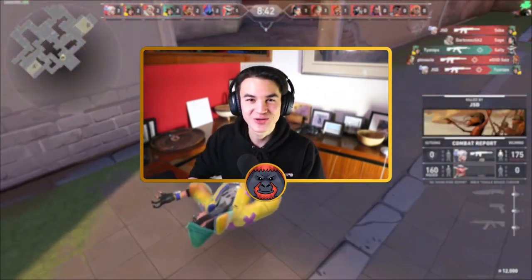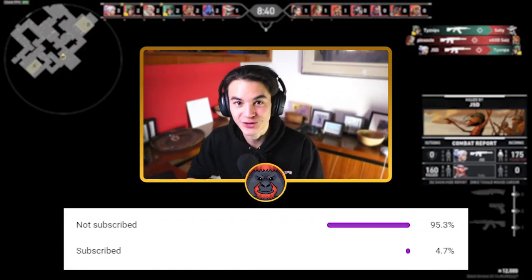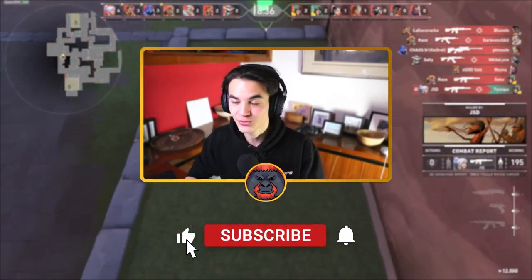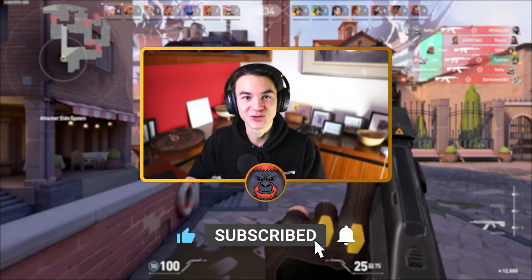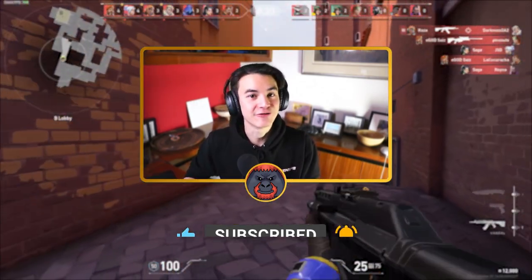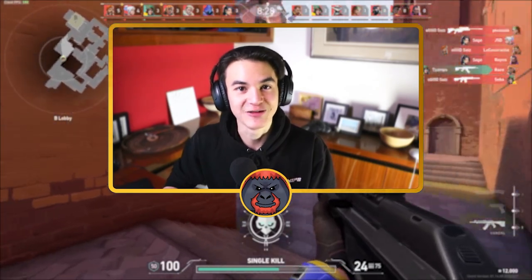Before we begin, YouTube has this bug that shows only a small percentage of you guys are actually subscribed. So if you could scroll down quickly and just double check if there's a big red button down there that says subscribe — if there is, click it and make it grey. Once you've done that, let me know down below. Without further ado, this is your guide to spraying in Valorant.